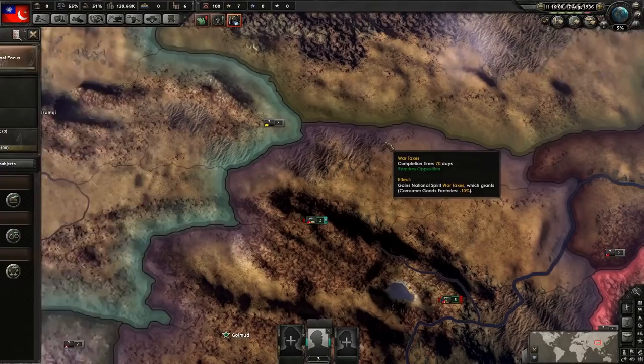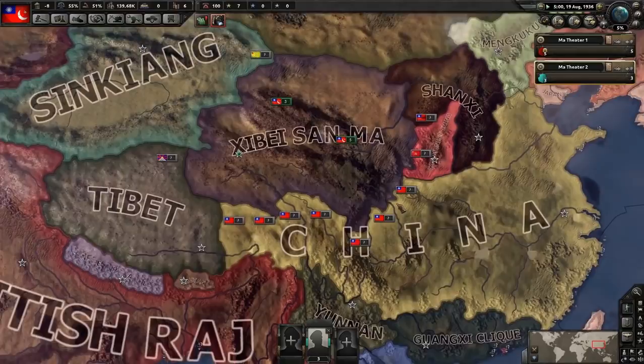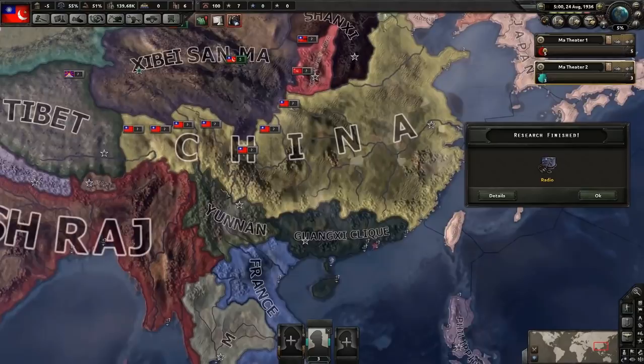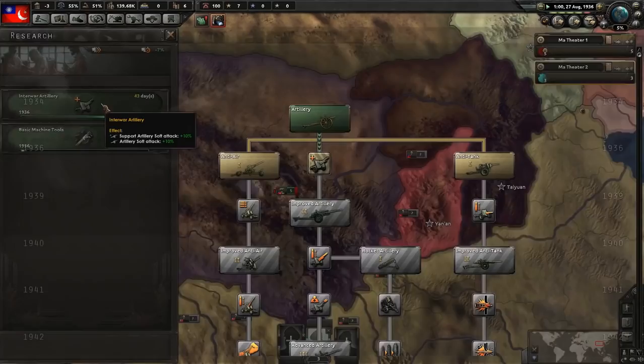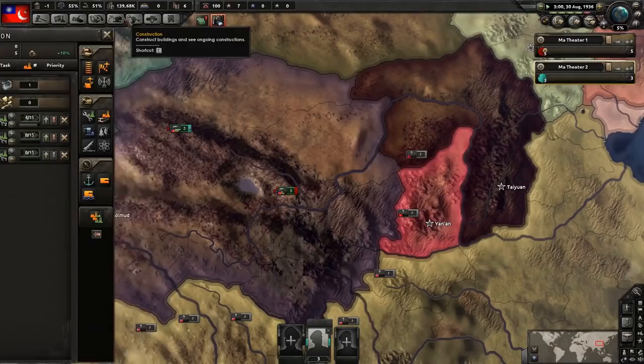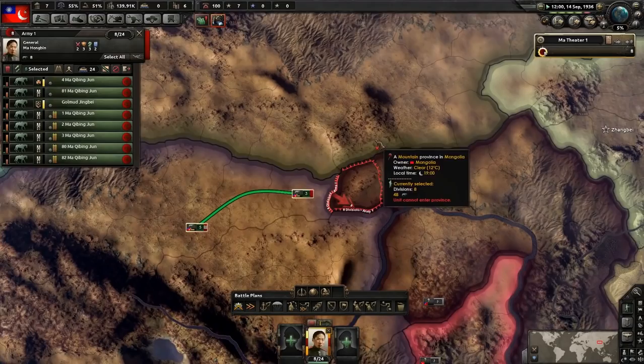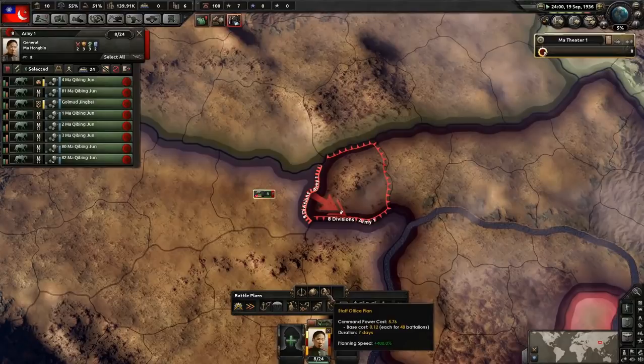We are going to clash with the nationalists. From my experience, it's best to go for Shang-Chi first, then Xinjiang, then China, then Yunnan, then the Guanzi clique — that's the most effective order. Now we are going to work towards concentrated industry to try and produce as many guns as possible. I have found the planning bonus does make a difference, but you lose it within four days.